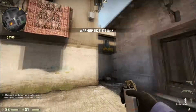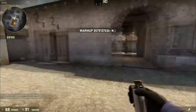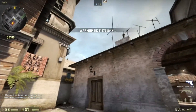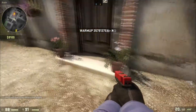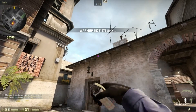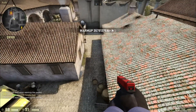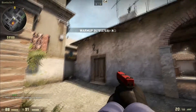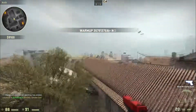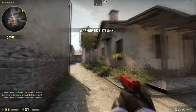For CT, if your teammates at B are having trouble fighting and you can't rotate fast enough, or they need help and don't have any smokes, you want to smoke off banana for them. Go over here to these two plants, go to this corner, use this wooden pillar as your angle or indication, and just toss the smoke. It should bounce off the first roof and into banana, and you've completely split things up for your teammates at B.